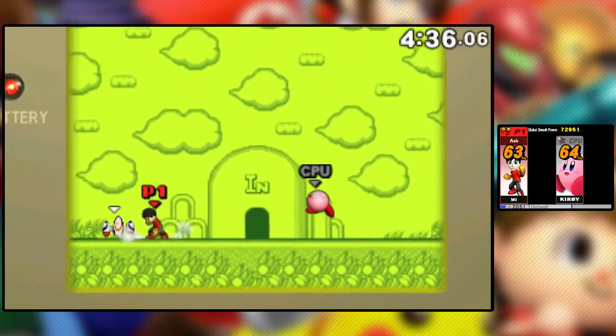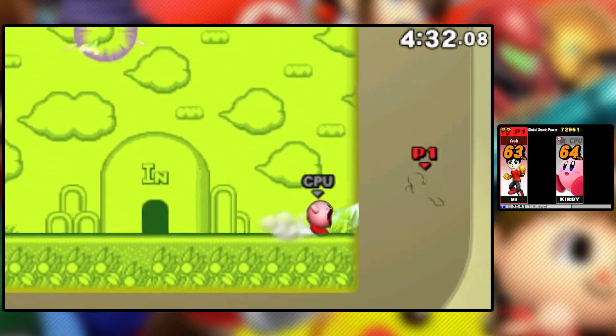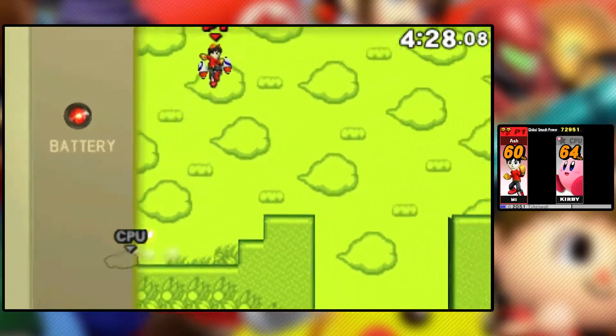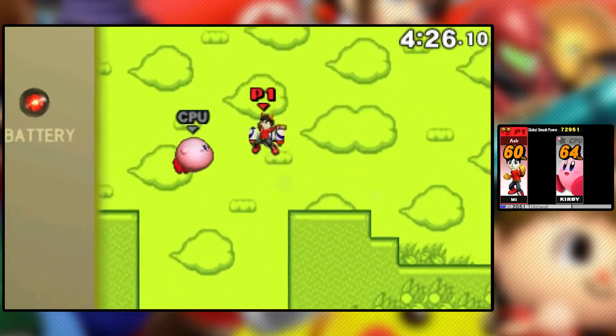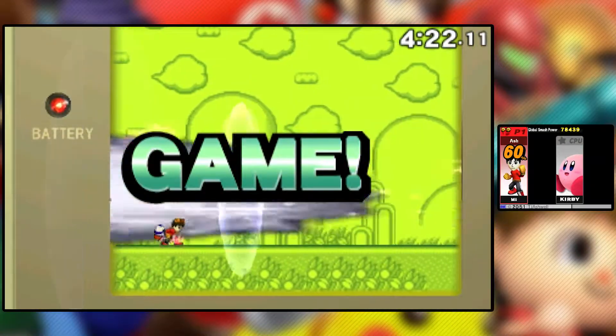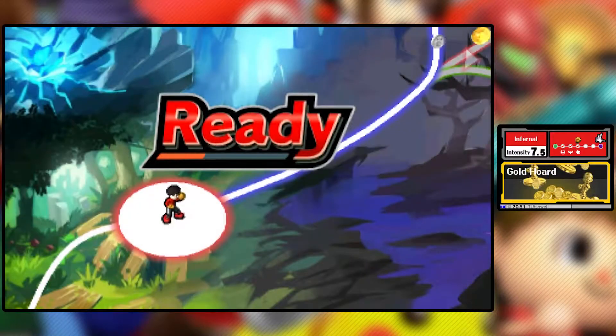I can see there's a Rocket Belt and a Tanooki Leaf — the Tanooki Leaf is of no use because I already have the Rocket Belt. We got a dunk on Kirby, but he's Kirby so he's fine. Alright, I'll admit I'm a little disappointed that we've already been knocked down to 7.5, but what can you do? That was also another Blue Shy Guy — I think we got two of those a few episodes back, and we just got a third one.